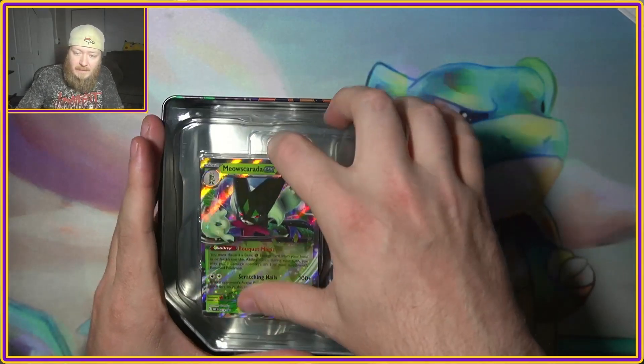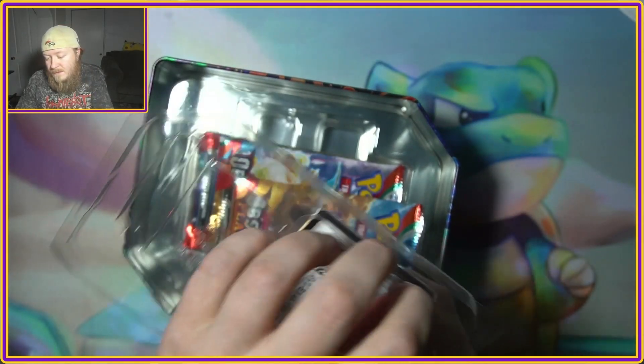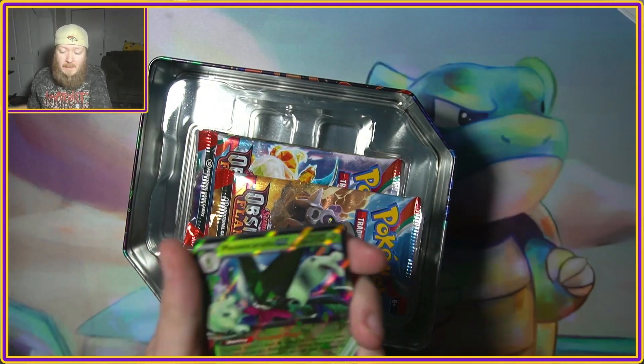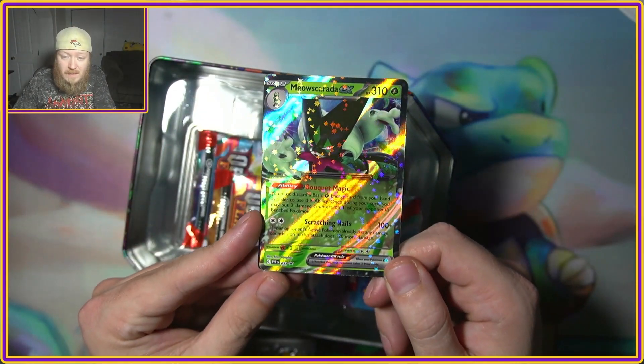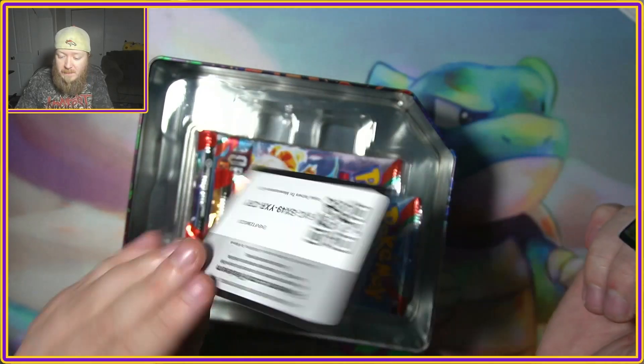Let's go ahead and see what we have inside. As to be expected, we get the nice promo card of the Meowscarada EX, which might become a very playable card. We're gonna have to see what happens. I know Dark Charizard is weak to grass, so there could be some potential there.